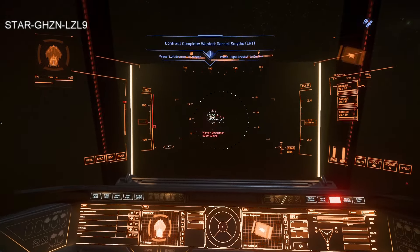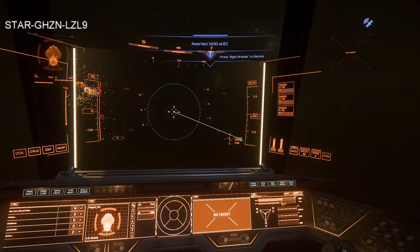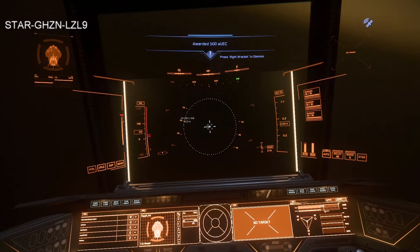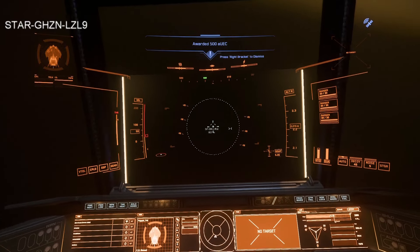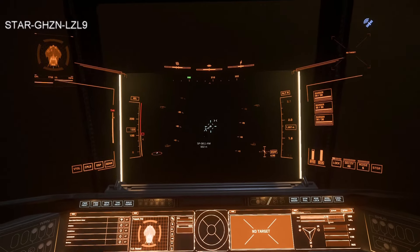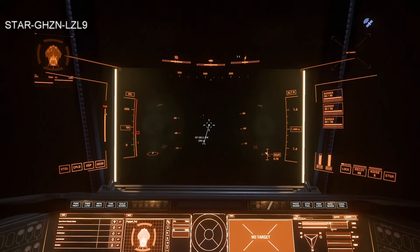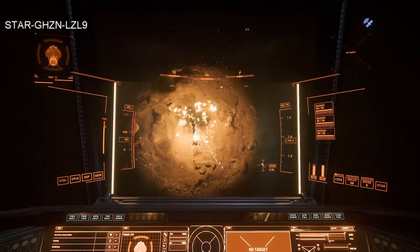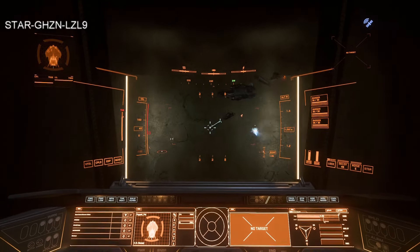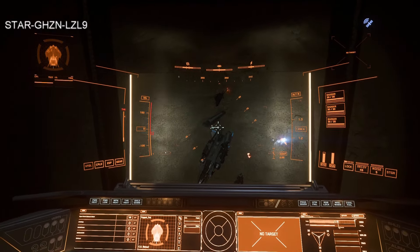Darnell is gone. There's another ship over here. I used Call to Arms when I started, so that's giving me a bonus. This is another Aurora LX — got it. Unfortunately it's nighttime, kind of hard to see, but turning lights on and following this guy down to the ground. Turning gimbals off by hitting G again.